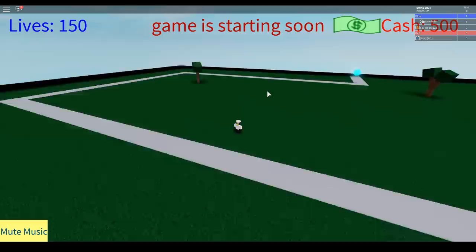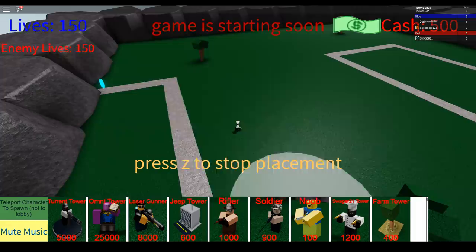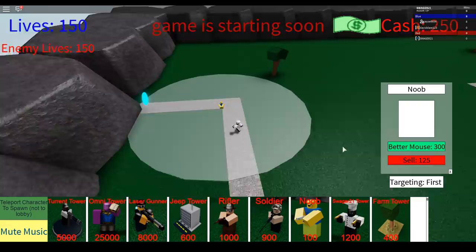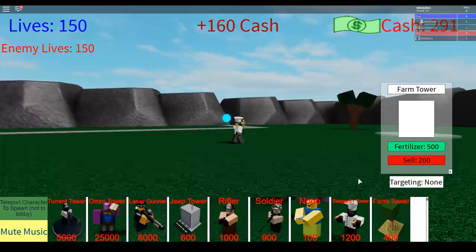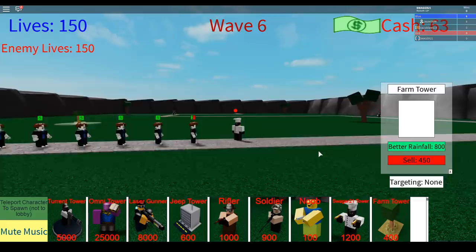We're gonna play with Thanos but we gotta get a lot of cash first, so let's just deploy some noob towers. By the way, the Swagger 21 tower is only available to me — I thought it was gonna be for everyone, but maybe in the future it'll be for a certain amount of wins. I'm not really sure. Ally was playing this game and apparently she struggled.